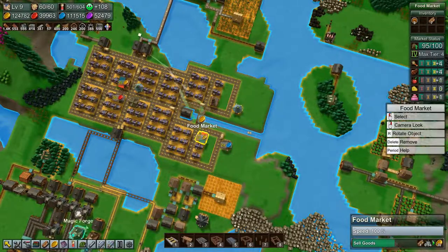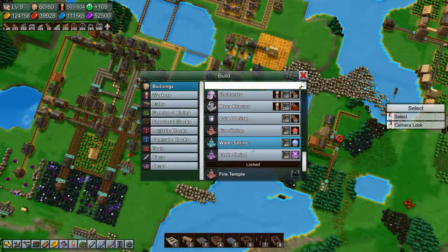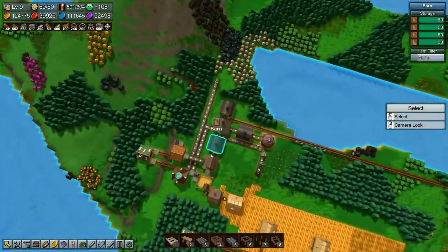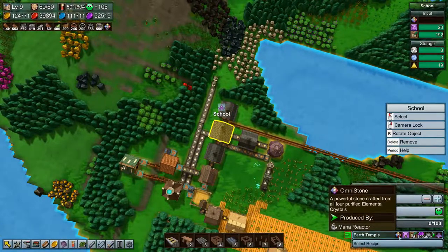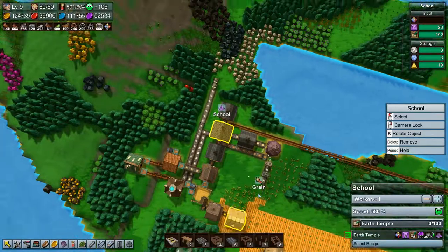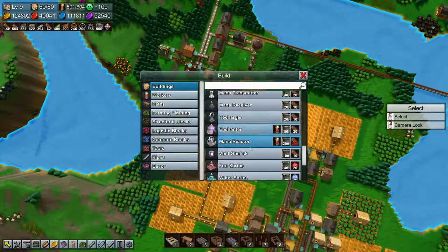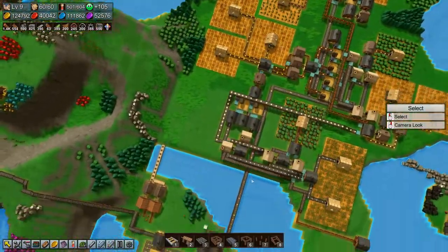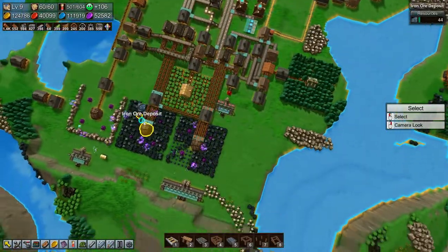So the next project is going to be making omni stones. How do we make omni stones? I have no freaking idea. I think we actually need to research it first. Or do we need omni stones for the next research? We need omni stones for the next research and we need to build a mana reactor to do that — 200 reinforced planks, 200. That's going to be a little while because we only have 64 right now.